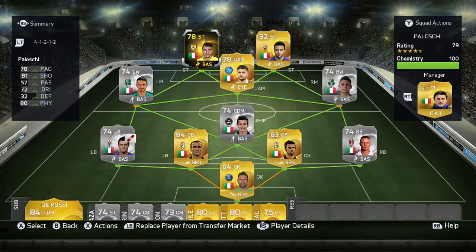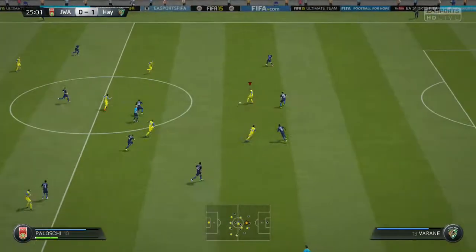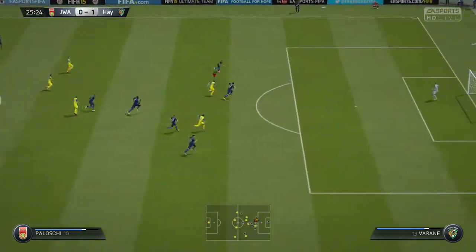So this is the team we were using in-form Polosky in — a gold and silver 4-1-2-1-2, a nice little Italian side, with in-form Polosky up there at left striker. So now on to the gameplay, so you can see how in-form Polosky was performing.